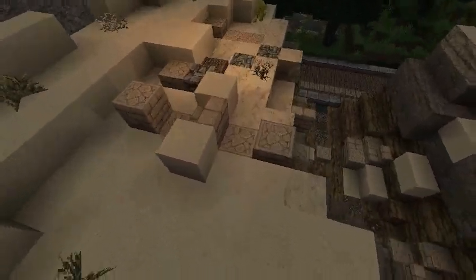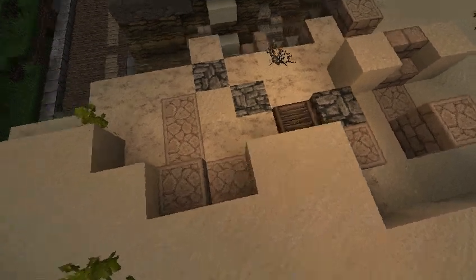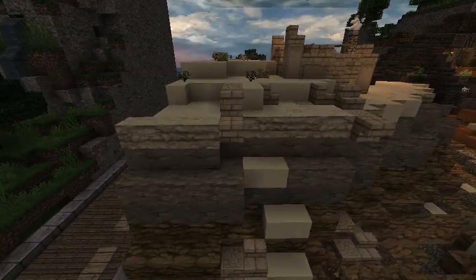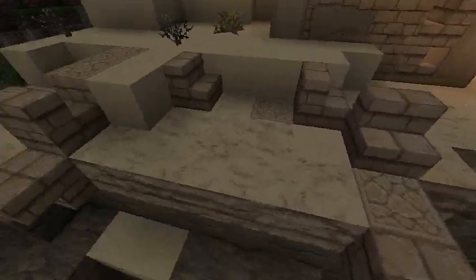Over here I went with the ruined house. You can kind of see what's left of the foundation as it's starting to fall away into this ravine, having been undermined as the ravine expanded. Same over here — bits of the foundation are starting to succumb to the ravine.